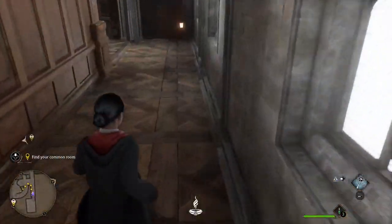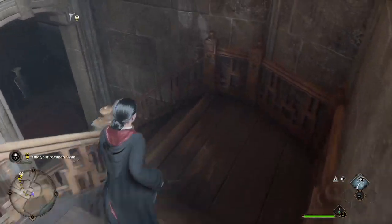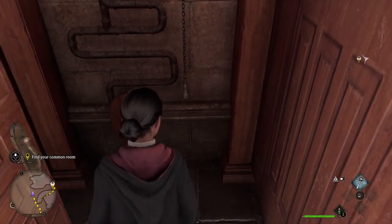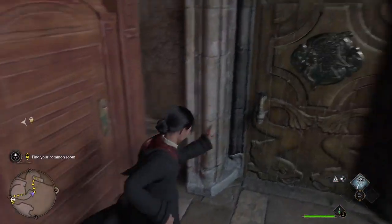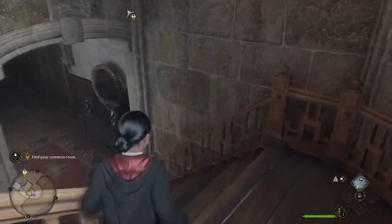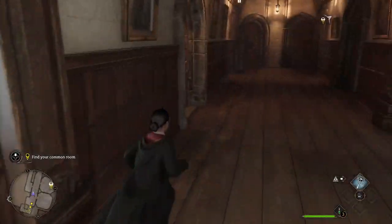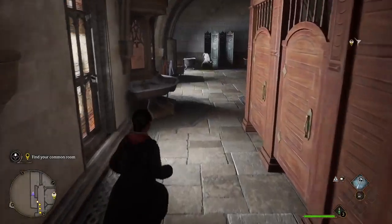We've also got a chest that we can pick up. If you wanted to see any gameplay from the Gryffindor common room, feel free to put it in the comments down below. Let's go down further. That takes us more downstairs. In here we've got bathrooms. Excuse me, I can't do it in that toilet. Just need to go to the toilet, thank you very much. Actually, that takes us back upstairs. We're going to go downstairs another level where I think we've got more dormitories.